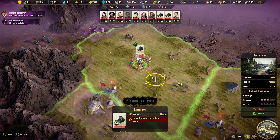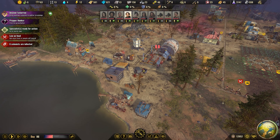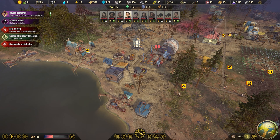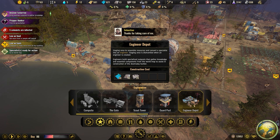Unlike the outpost depot, however, the conversion takes the engineer depot with it. That's to say, each engineer costs a specialist and an engineer depot. And looking at the cost of constructing an engineer depot, you can see how you might need to consider those advanced resource acquisition methods sooner rather than later.